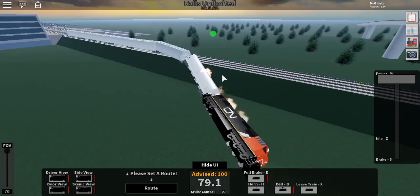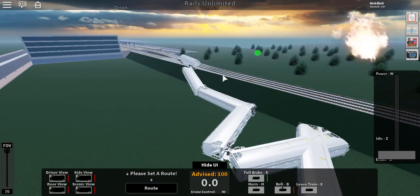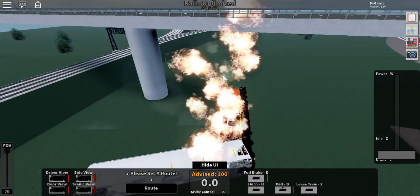There we go, and wow — all right, we are on fire. All of the cars are being knocked off. And there you have it: a classic derailment with fire.